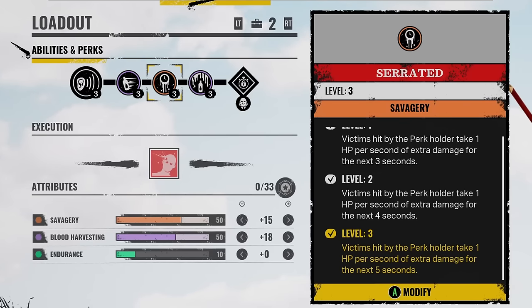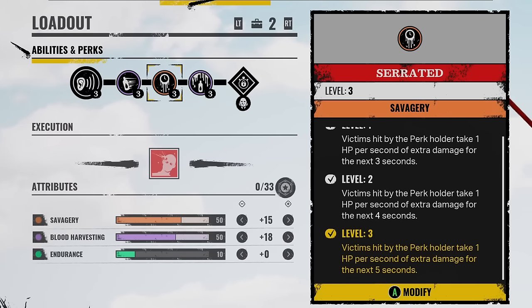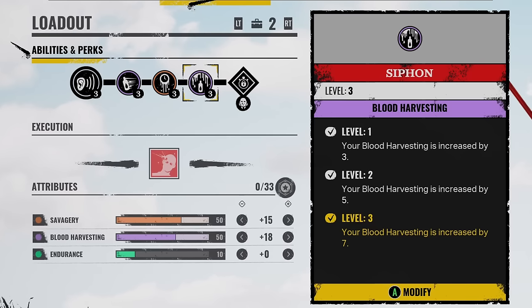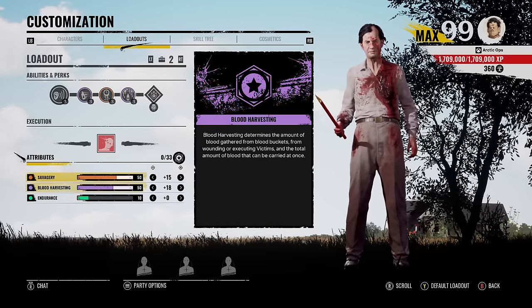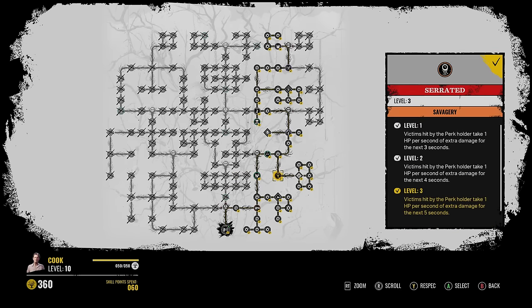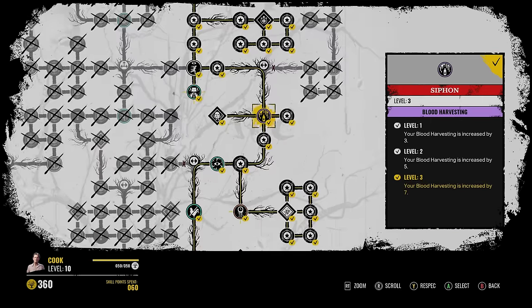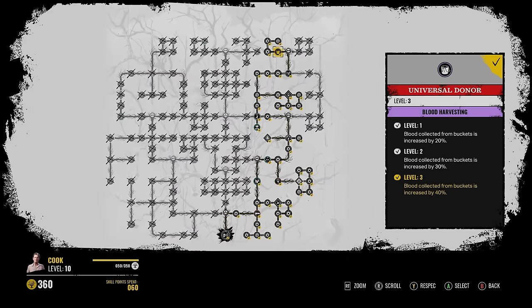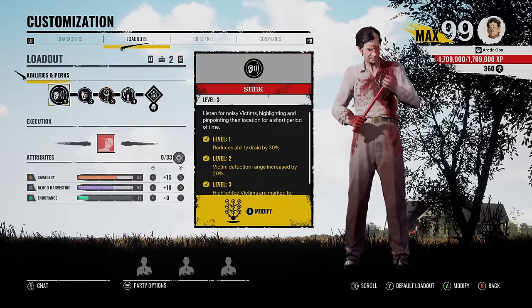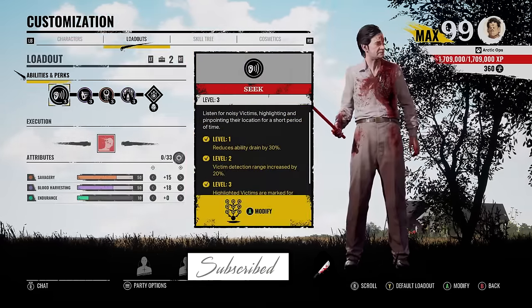For our next perk, we get Serrated, so every time we do a hit with our maxed out Savagery, they will be taking damage over time as well — just insane damage. For the last perk, we have Siphon, which gives us seven more points into our Blood Harvesting, and we actually need this perk equipped if we want to have maxed out Savagery and Blood Harvesting. Here is Cook's skill tree — you do got a ticket left. Serrated is the only random perk, so just keep respeccing for that. Siphon is right here, just keep moving straight up. Universal Donor is at the very top. Blood Runner is the default perk, so every family member already has it in their inventory.